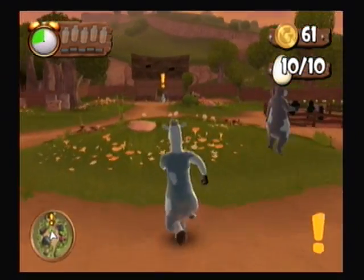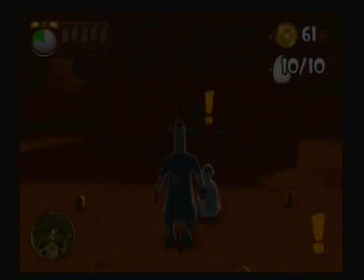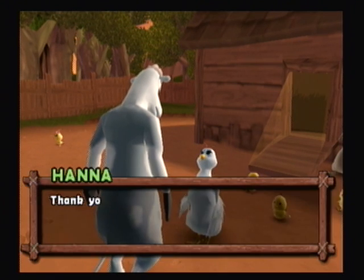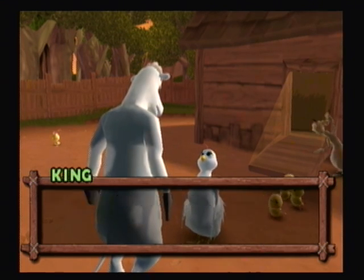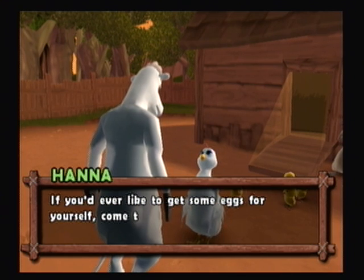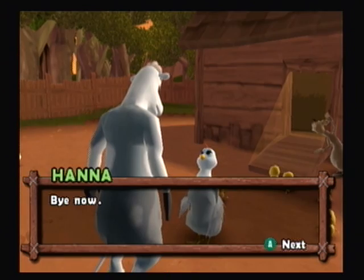Let's get back over to Hannah. "Thank you. I should have introduced myself. Hello there, I'm Hannah." Hey Hannah, I'm King. "Nice to meet you, and thanks. Now I can rest easy. If you'd ever like to get some more eggs for yourself, come to the chicken coop and press A on the ramp. Feel free to take one egg per day." Thanks. Bye now.